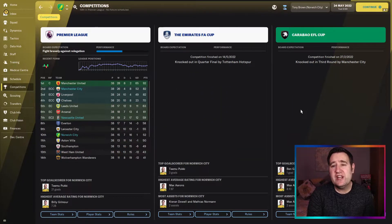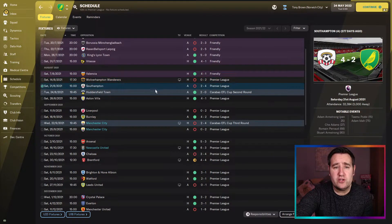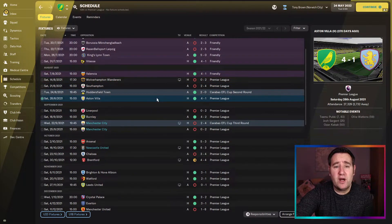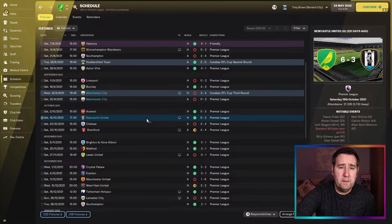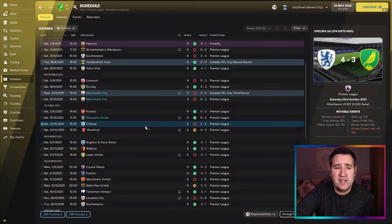On Norwich's competition screen: knocked out in the Carabao Cup third round by Man City, knocked out in the FA Cup quarter-final by Tottenham, and finished 10th in the league — 10 places above their season preview. They didn't have the best start — losing to Wolves 3-0 and Southampton 4-2 — but then beat Aston Villa 4-1. Lost 4-2 to Man City in the Carabao Cup, then beat Newcastle 6-3 and Arsenal 5-3 with the same tactic.